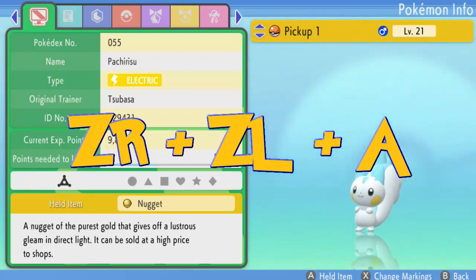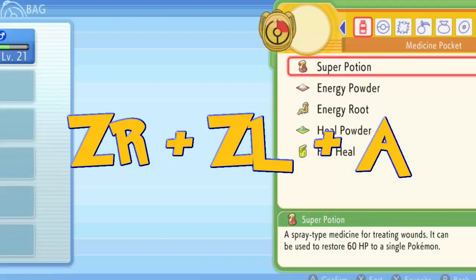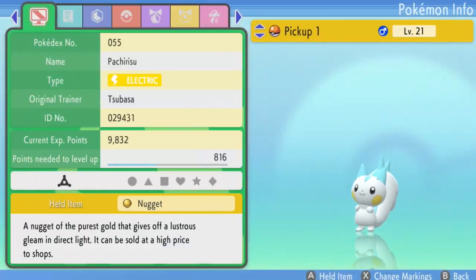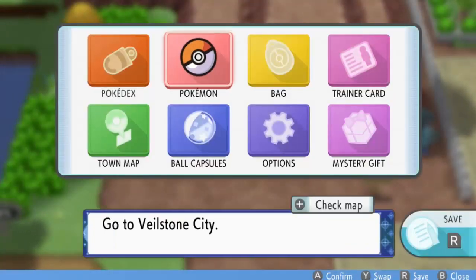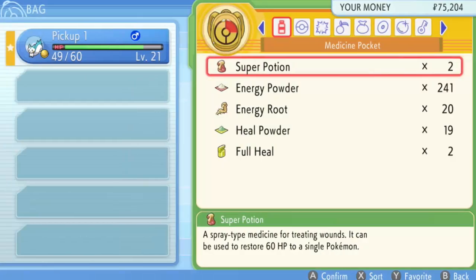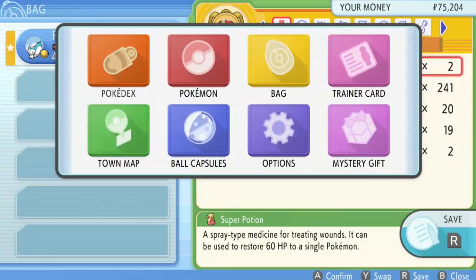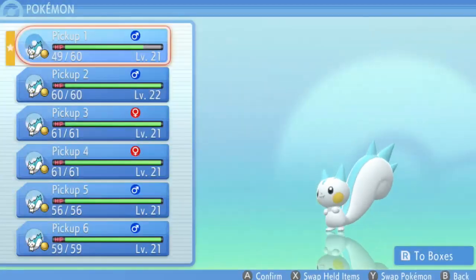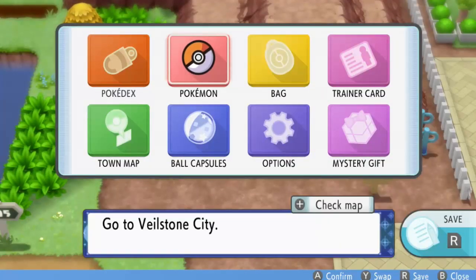You're going to mash them like this. After that, exit the menu. You're going to do that until the menu starts to glitch. Let's try again this time.